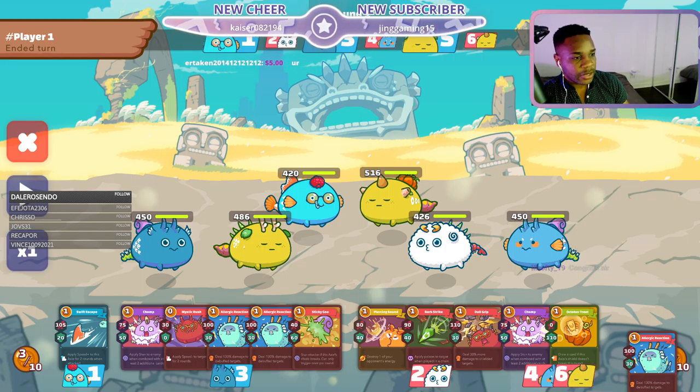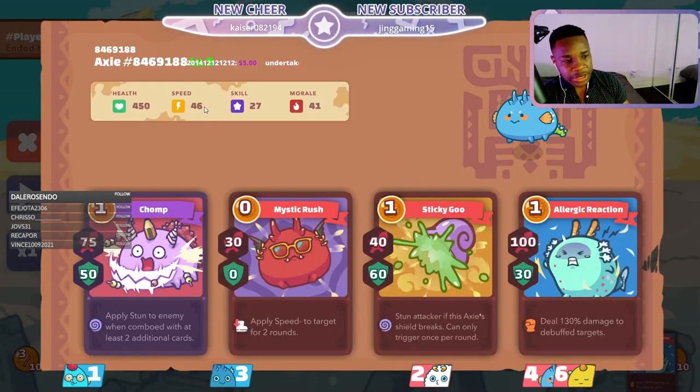Our scholar's team is on the right here. We have the Termi with 46 speed, all the Terminator parts, the double stun possibility, the slowdowns, and the extreme amount of damage.